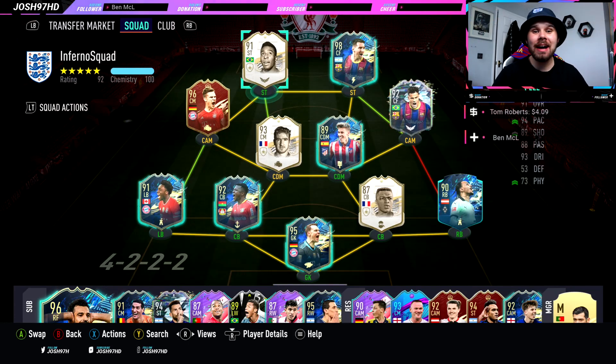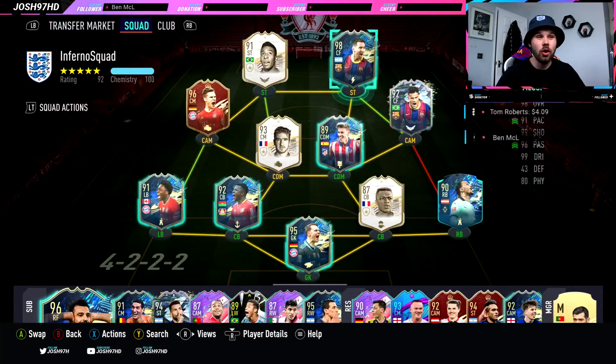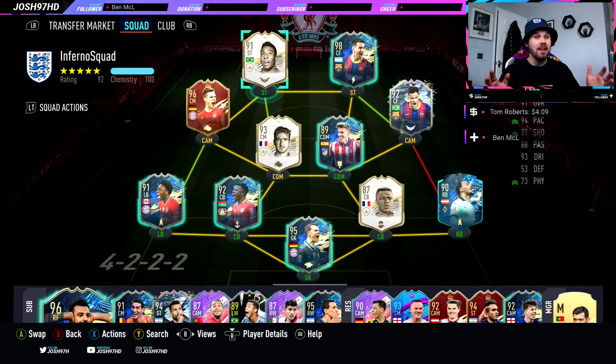Hello guys and welcome back to another player review here on the channel. We're back to the icons, and this has got to be one of the most iconic players in football history. Today we have got the base icon Pelé. He goes for over 2 million coins still at this point in FIFA, and that is an absolute stunning price — a 98 Messi is also around that price tag.